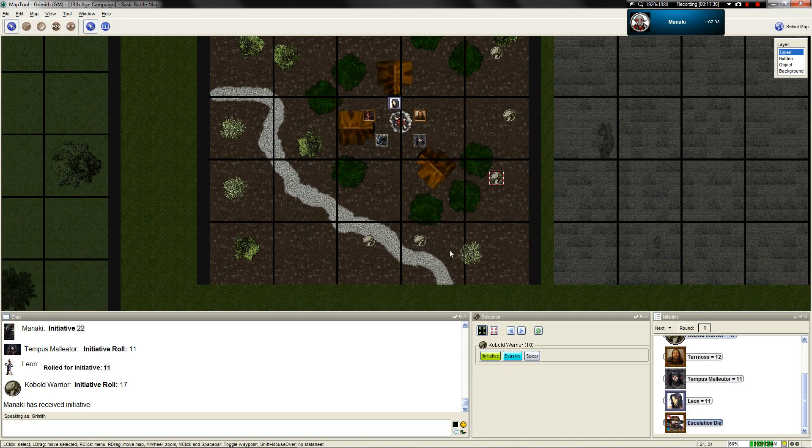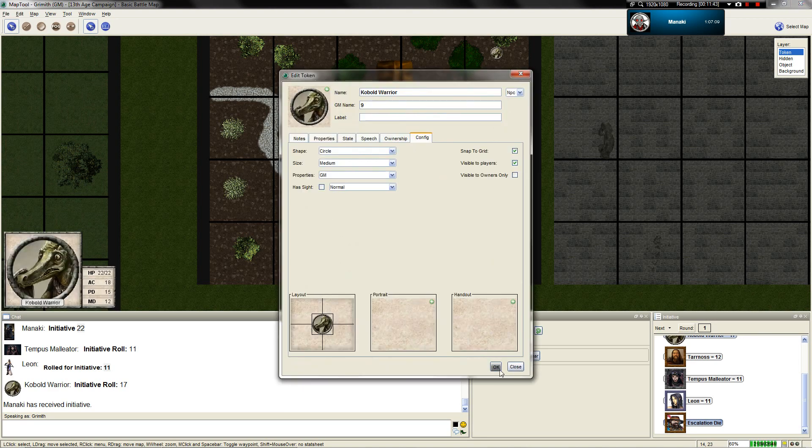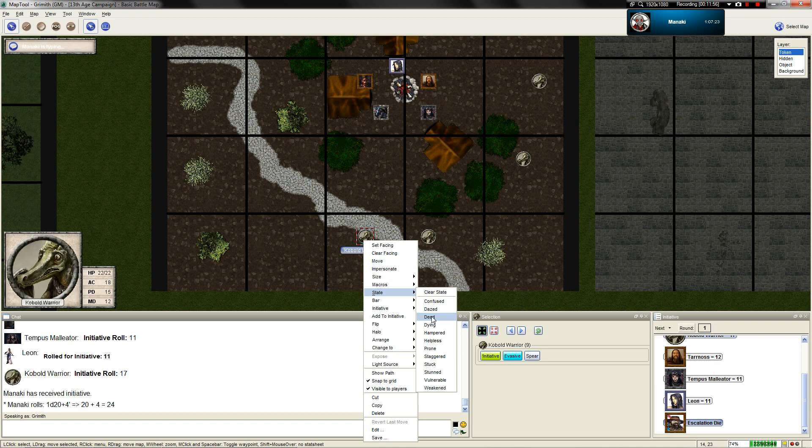Empowering means if I hit, I do maximum damage. I'll go for this one over here - I don't like him. I guess I'm just going to roll to hit: 1d20 plus 4. That's a natural 20, so instead of 40 damage, that's 80 points of damage.